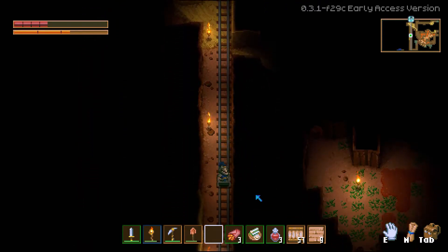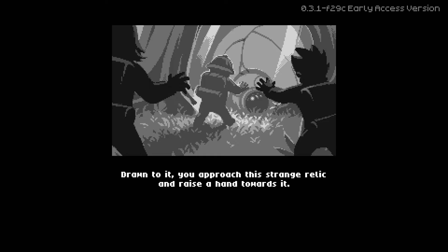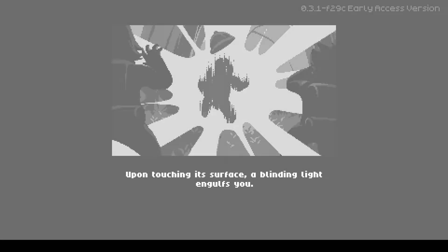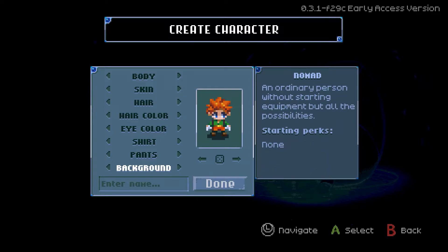This was very much an impulse buy and I didn't really know anything about the game before buying it. So let's just go ahead and jump right in. There's not really much of a story or a setup. You're basically an adventurer dropped off in a cave and left to figure things out on your own. One thing that's neat is during character creation, you can pick a background — there's a handful to pick from.